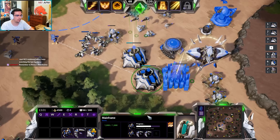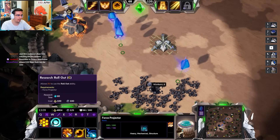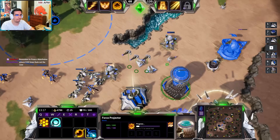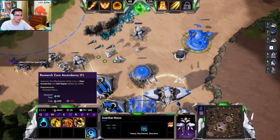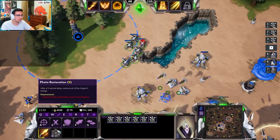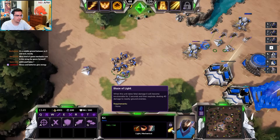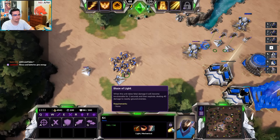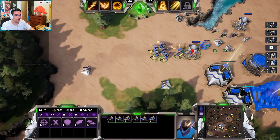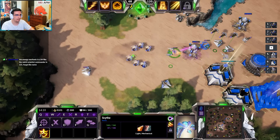I want to show you guys this — the Kree rollout. There are other buildings that also provide energy. Once you get the upgrade for Kree, they roll around. When this unit takes fatal damage, it becomes invulnerable for three seconds, then explodes dealing 40 damage to ground enemies. I like these.